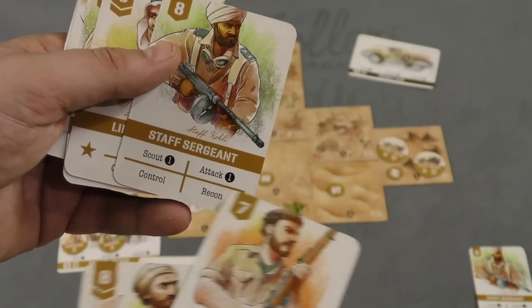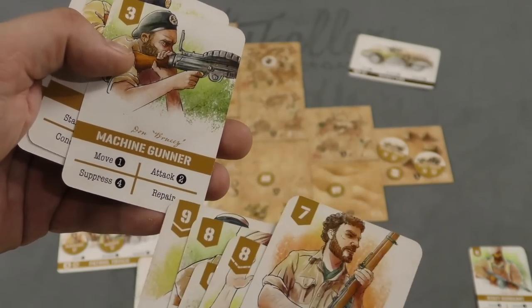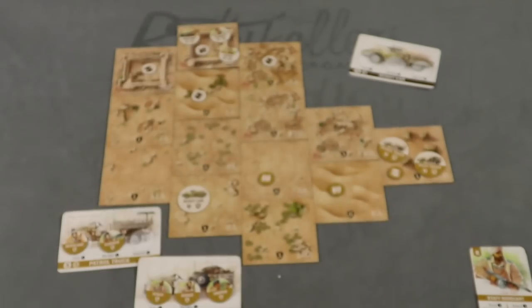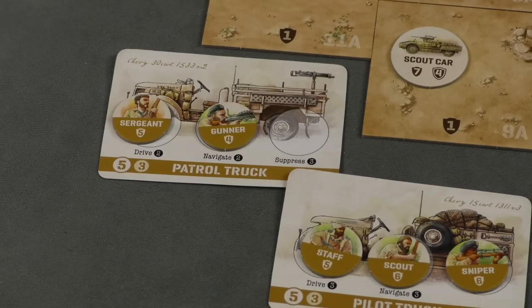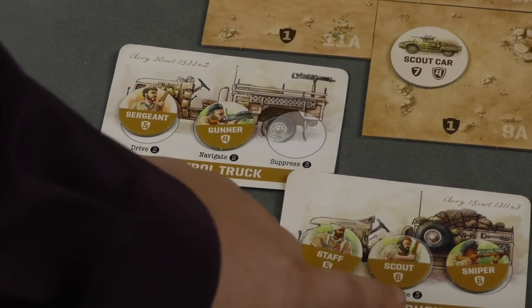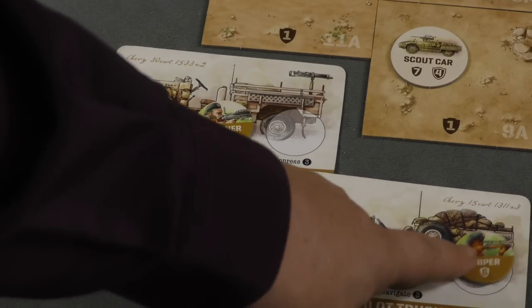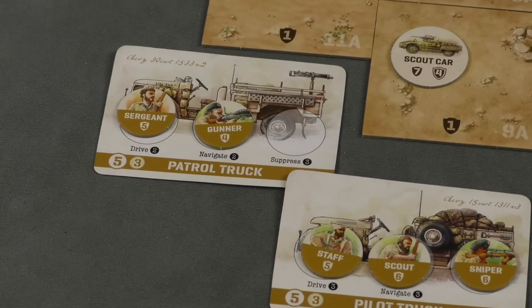You pick one action on each of your cards. So this guy can scout one, attack one, control, or recon. This guy can bolster three, command two, move one, et cetera. If you're in a vehicle, you can take the action on the vehicle instead — drive two, navigate two, or if you're here, suppress three. The sniper is just sitting in the back of the vehicle, but you have these different actions available.